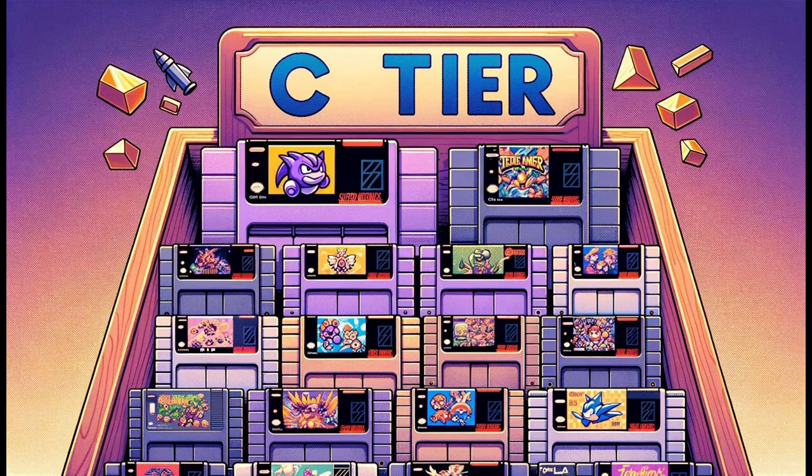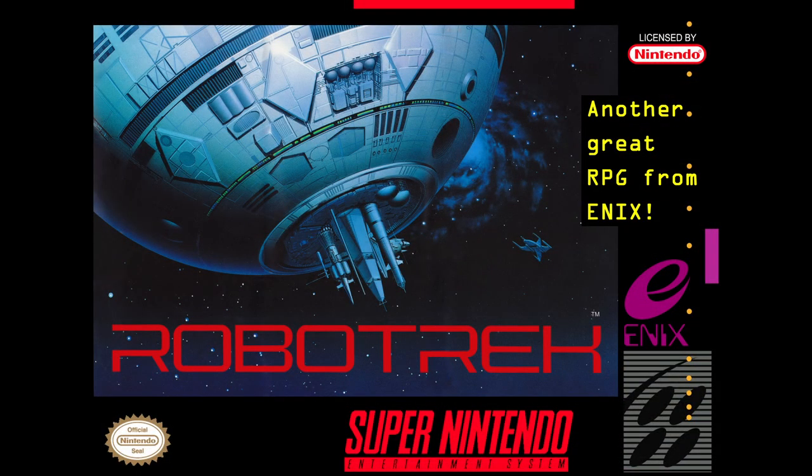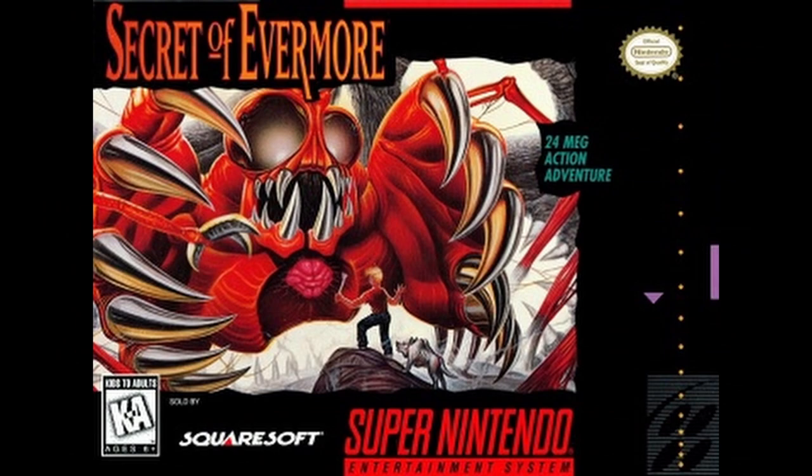Moving on to the C tier, we encounter games that are decent but not quite top-notch. RoboTrek's unique customisable robot system adds charm. In the game, you play as a young inventor who embarks on a journey to rescue your kidnapped father while battling foes with your customised robots. It's a niche title with its own quirks. Secret of Evermore delivers a solid RPG experience with an engaging story. Players assume the roles of a boy and his dog who get transported to a parallel world, embarking on an adventure to find a way back home. While enjoyable, it doesn't quite reach the heights of other classics.